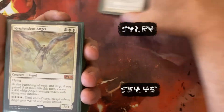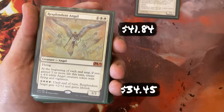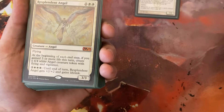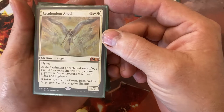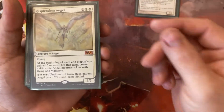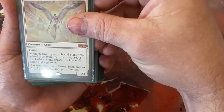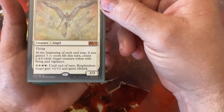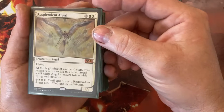Resplendent Angel is one of the cheaper creatures in the deck for 1, White, White — a 3/3 Flyer. On each end step, if I've gained 5 or more life, I get a 4/4 Angel with Vigilance. That should happen a lot in this deck, considering a lot of the creatures have Lifelink as well as some other life gain abilities. The Commander alone is a 7/7 Lifelink. Resplendent also has an ability for 6 mana to get +2/+2 and Lifelink till end of turn, but that's something I hardly ever do — I've got other things to spend 6 mana on.